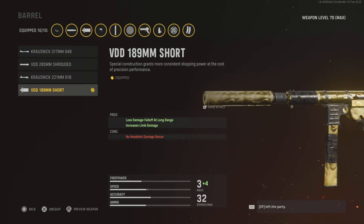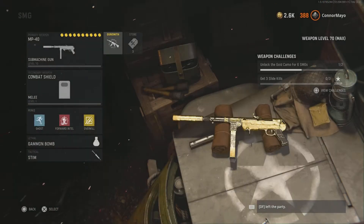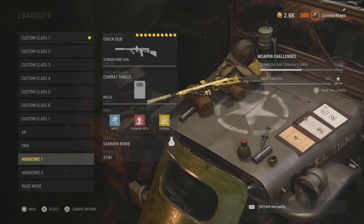For the barrel, the VDD 189mm Short — that's basically for better damage at range and a little extra damage. No headshot damage bonus though, but it's very powerful anyway. That's it for the MP40 — definitely check that class out, it's one of the most overpowered guns.